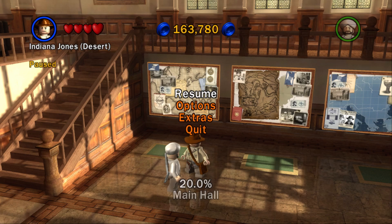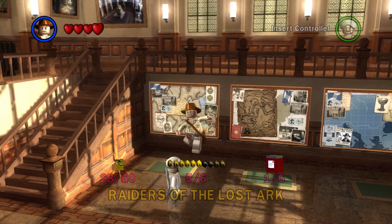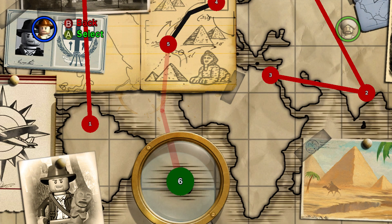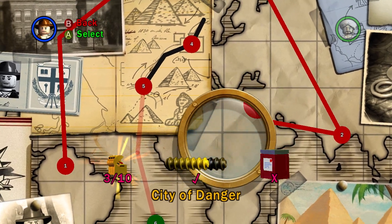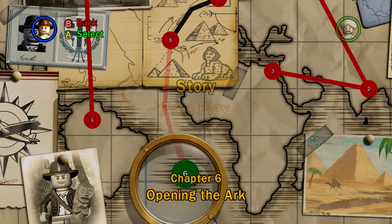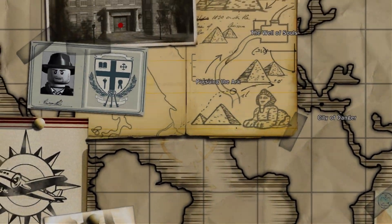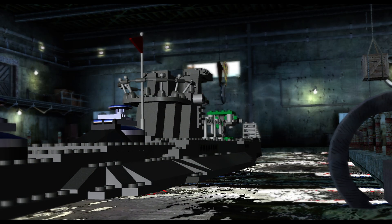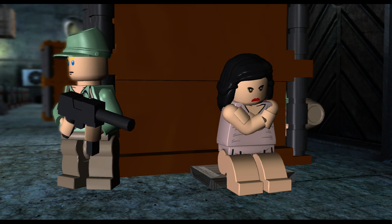Hello everybody and welcome back to my channel Super Sam. We are 20% through Lego Indiana Jones after just five parts, and right now we're going to do the last one in episode one — Chapter Six, Opening the Arc — finishing it off with Raiders of the Lost Ark story mode. Picking up right where we left off.